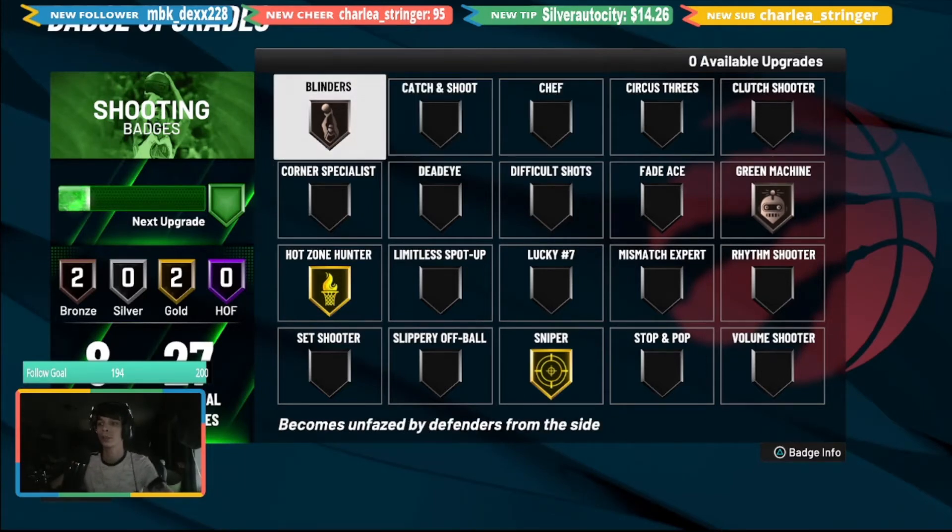Next up is Blinders. I didn't include this for low three-point builds because those players aren't doing a lot of off-dribble shots — they shoot more from the corner or the side with defenders playing straight up. For high three-point builds though, players are doing a lot more off-dribble moves, going around screens, and defenders are coming from the side. Blinders Gold or Hall of Fame is going to change your life — you'll get zero contest readings and make a lot more shots.